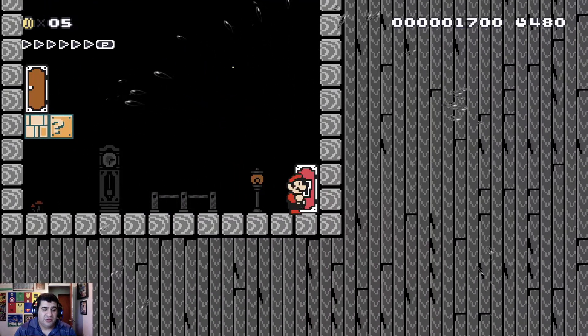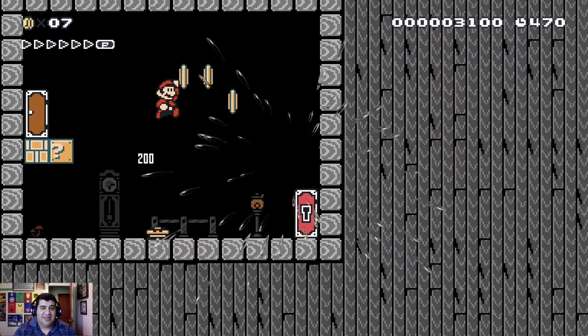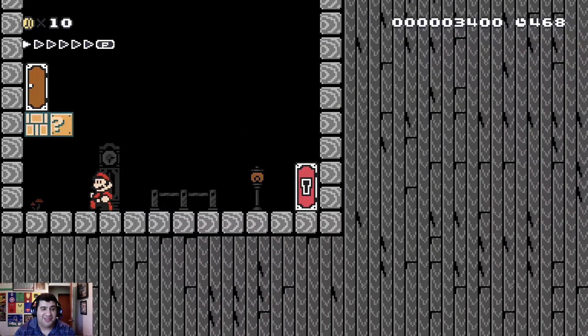You see this little small square room with this decoration and the Goomba. Goomba's probably not going to kill you. You have the Star Wars reference — you have the high ground.